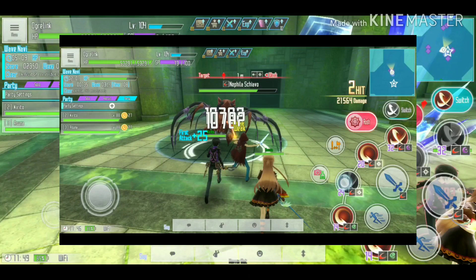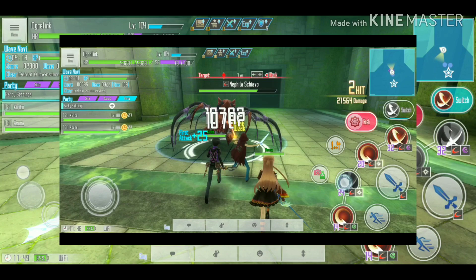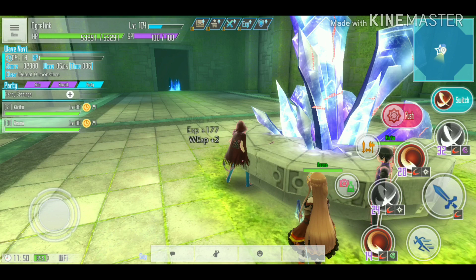The sub boss spider is weak to thrust and holy. Keep those weaknesses in mind when setting up your build before entering the dungeon.